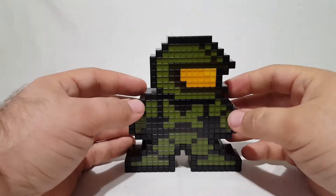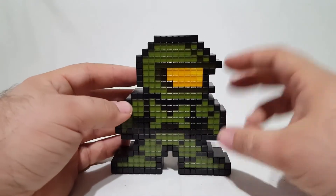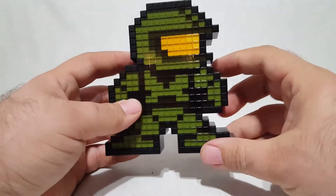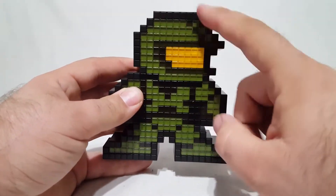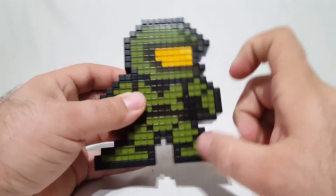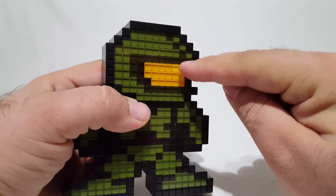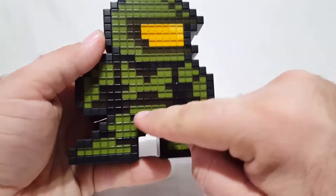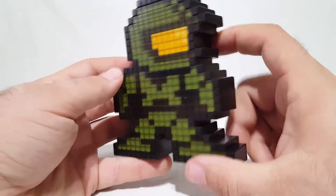So guys, we have Master Chief out here looking pretty epic. He is in the more or less standard Mega Man-esque form that they go with for most of these Pixel Pals when there's no existing sprite to license. But they really did manage to capture the Master Chief-ness — you've got the green armor, the black darkness between sections, and the amber-colored but kind of yellowish-looking helmet. I'm okay with it. They actually did use different colors — there's a lighter yellow here and more of an orange here, with darker edges. That's pretty cool, I really dig that.